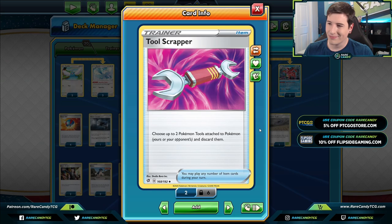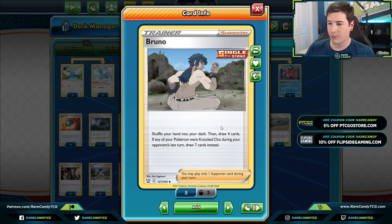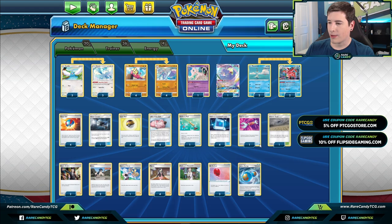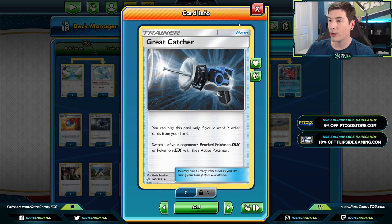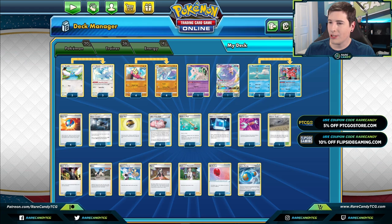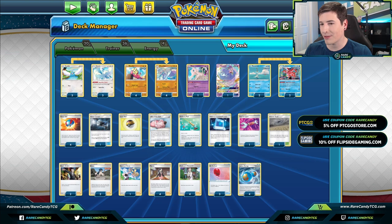We also have two copies of Bruno, another new card from Battle Styles I've been really liking in single-prize decks like this. If your opponent took a knockout on the previous turn, you can shuffle your hand in and draw seven — so if you have Octillery and Oricorio, you can get ten-plus cards, which is insane. Of course we have our Rapid Strike Energies to fulfill our attack cost. There's also Great Catcher in the deck to easily pick off Pokémon V if we want. These hit-and-run decks have been cool but lately haven't been super strong, primarily because ADP has so many Boss's Orders, but Altaria can still win you games against ADP.